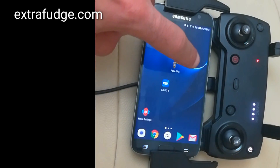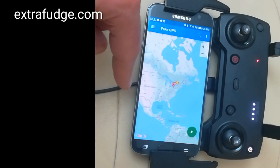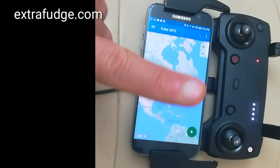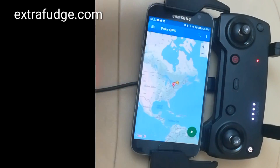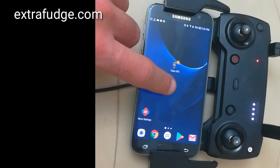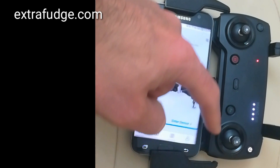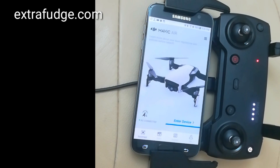Now, if you go to the Fake GPS app, you can choose anywhere on the map in the United States and click Go. This will create a fake GPS location. What I noticed is you have to launch Google Maps and have it orient to that location first before launching DJI. After you launch DJI, you're going to have to have the aircraft on as well.